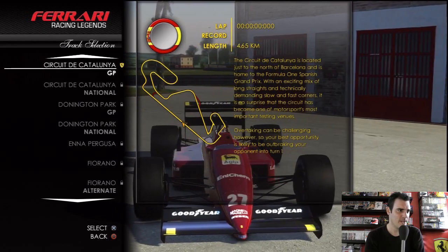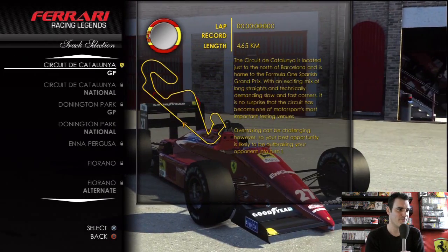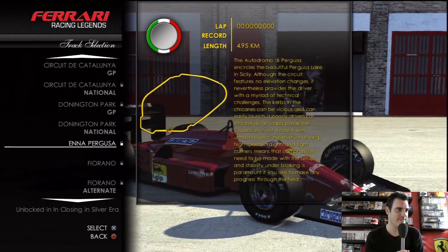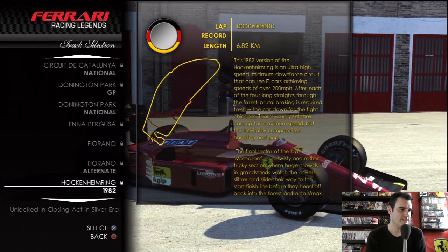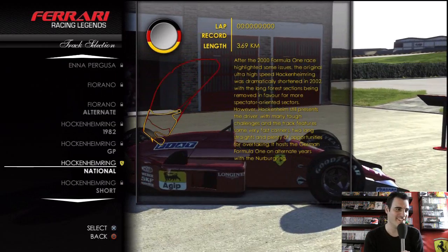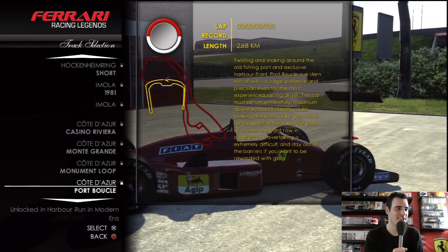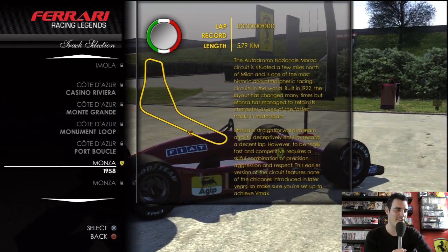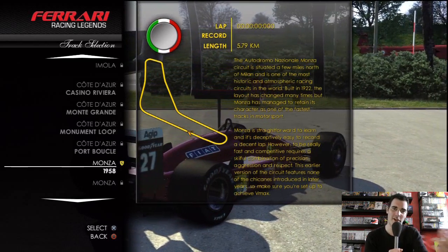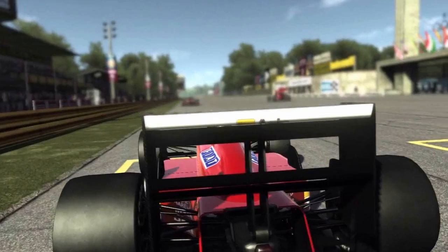Let's jump in and take a look at the tracks available. As you can see, quite a lot of them are locked at the moment. Cycling down through the list: Donnington, Catalonia — and this is quite good — we have the old Hockenheim ring, always a nice addition with all its character. Monza is in there too; it's great to see the old versions of these circuits.